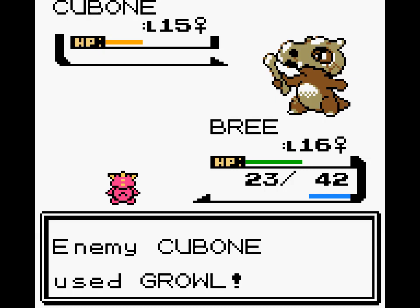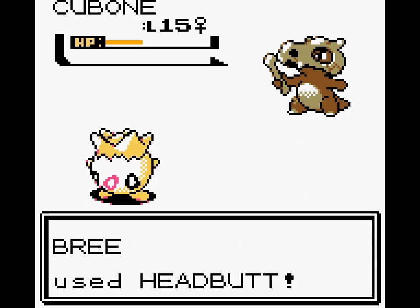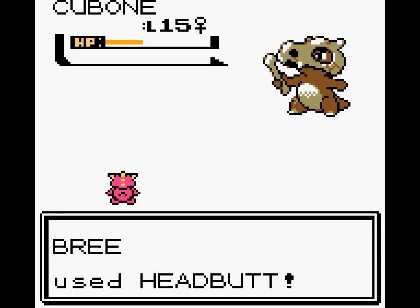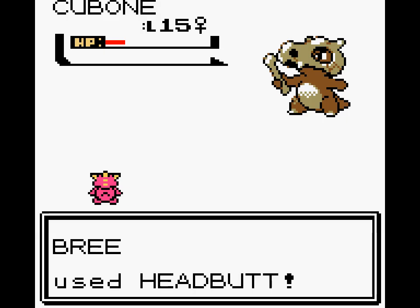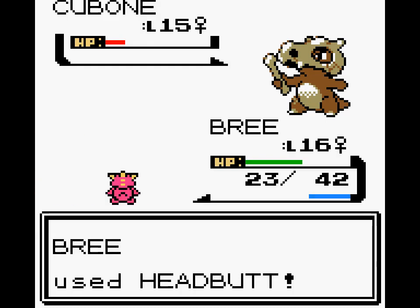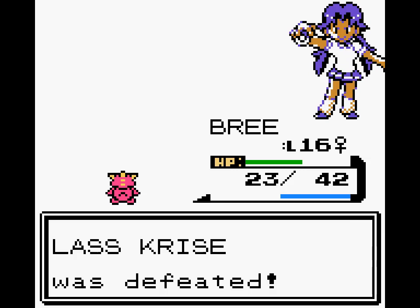I apologize for that. Anyway, neat little thing — you see that little image used as a Substitute? It's meant to look like a Rhydon. It's basically the backside of the image used as the menu image for many Pokémon species in the first two generations. If you use Substitute in the Pokémon Stadium games, it's a full Rhydon. Why a Rhydon? I have conspiracy theories, but basically — because it looks cool.